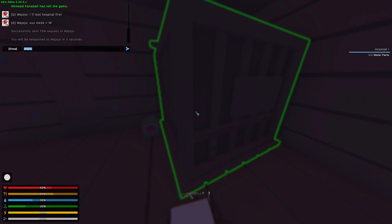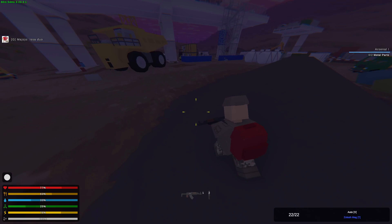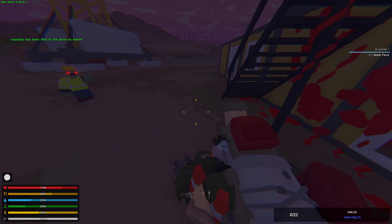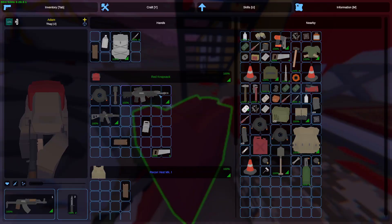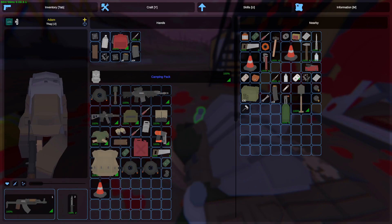Majojo is doing a loot run and I'm going to do the same soon. I'm gonna TP to him — he's going to loot a new area called Point Lima. I'm on my way to Overpass; hopefully we get ourselves some saw parts because we kinda need to craft a saw. There is a guy — Majojo said it's a duo but I only saw one. He's literally right here. He's dead — let's go. He seemed geared; he had heavy armor. Yeah, he has a camping bag armored, a helmet, a bunch of loot, steel mesh, craftables, and meds.